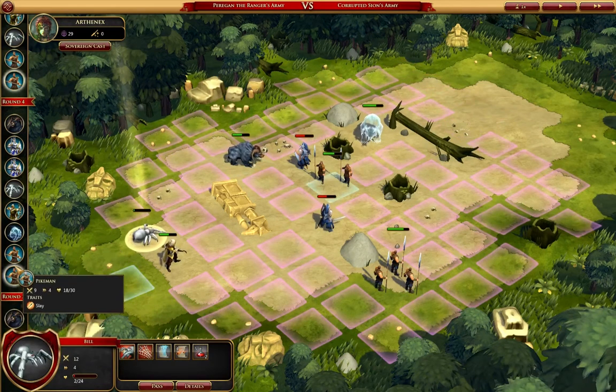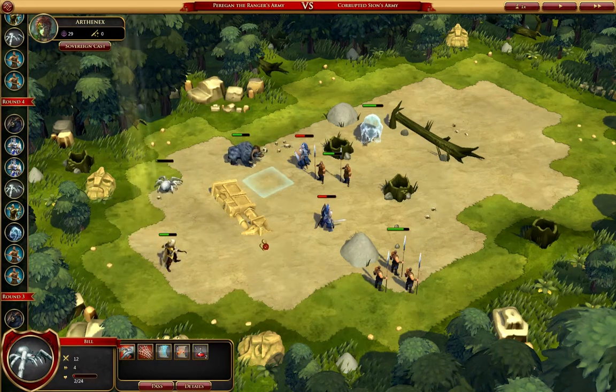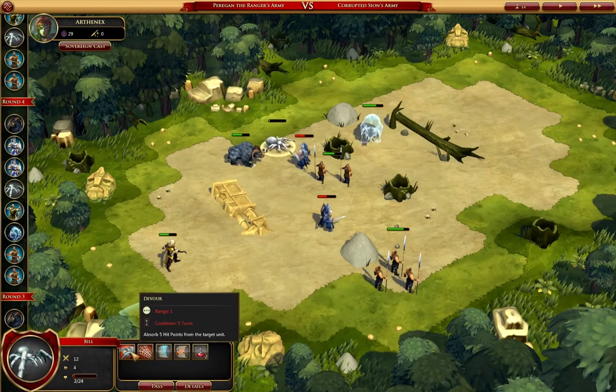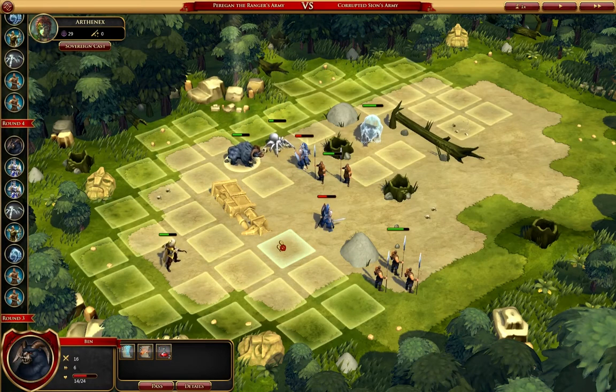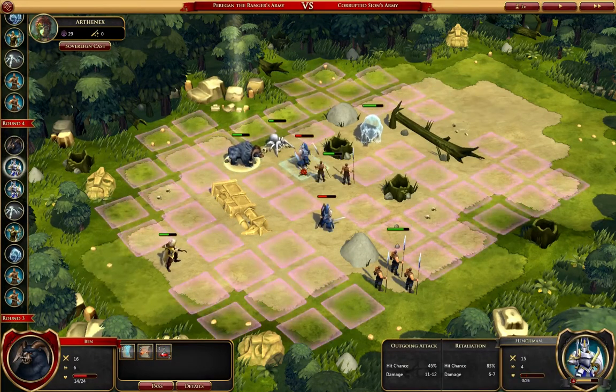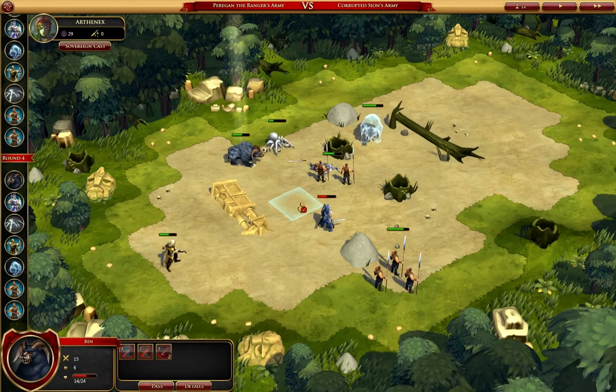It's going to be your turn again, which means I can afford having you move up. Let's move you up to here and devour — heal a little bit. You will survive this counterattack. Or you'll kill him outright. All right, that works too.